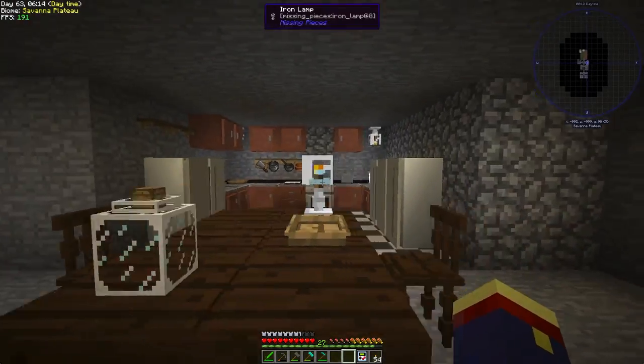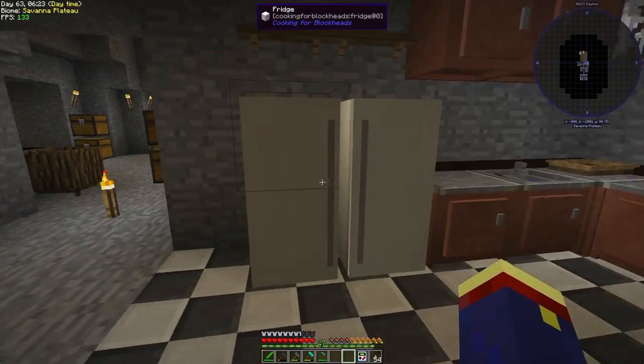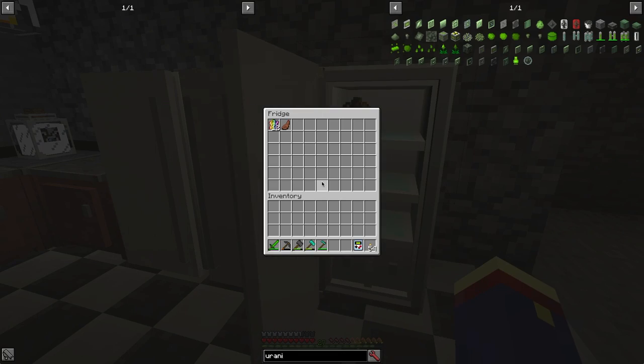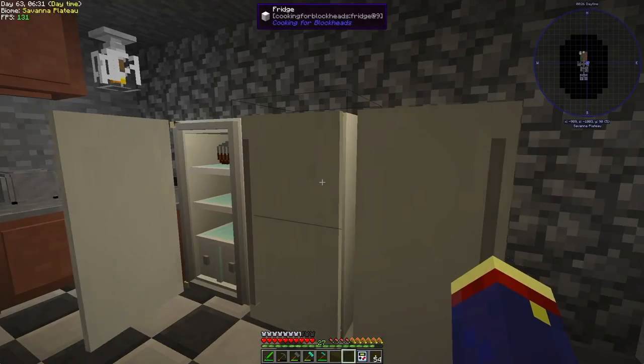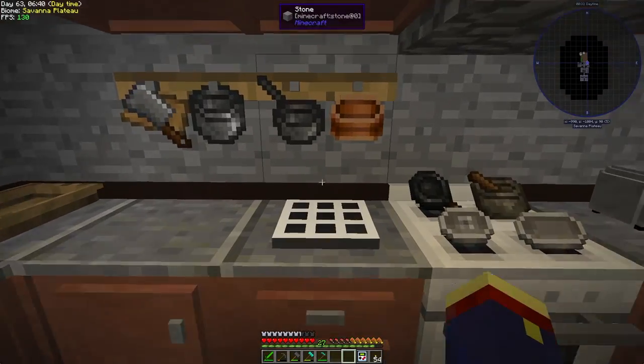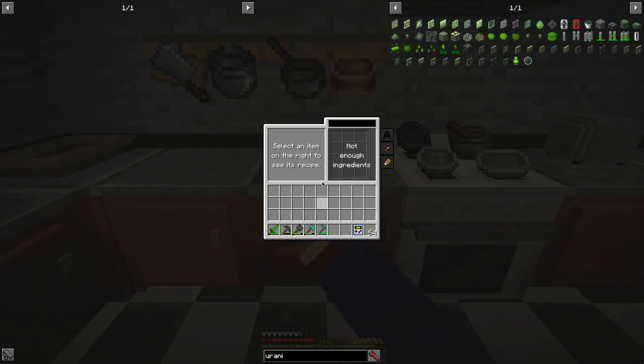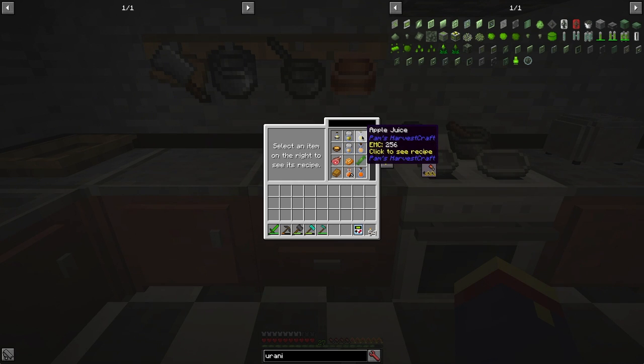The Cooking for Blockheads mod came quite a long way — it is absolutely fantastic. I've already stashed some bits and pieces into the fridges. There's some steak and some cakes — yes, cake, how can I forget the word cake? I do love cakes. So let's take a look at what we can already craft: apple juice, apricot juice, and even jelly. We could make a sandwich, but we need a lot of sugar for that, and we don't have a sugarcane farm yet.